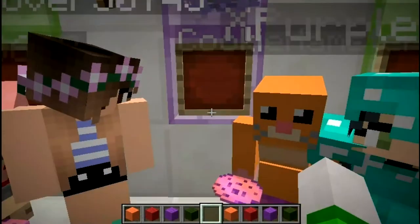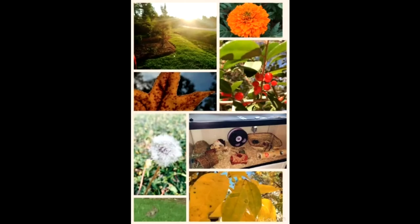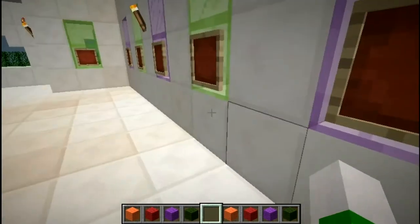Hello Mr. Rainbow Tiger! Up next we have Cookie Hamster, who did a montage of their nature photos. You are an amazing photographer — we have a little sunset or sunrise, a flower, some berries, a leaf, a dandelion, a bunny, more leaves, and of course your hamster's cage, which is very well decorated. Your hamster is very well treated! I love your photography and I can't wait to see what you make next time. Thank you so much, Cookie!